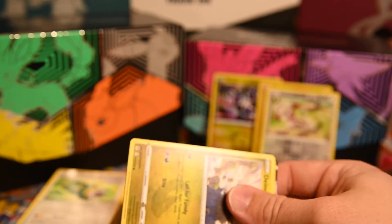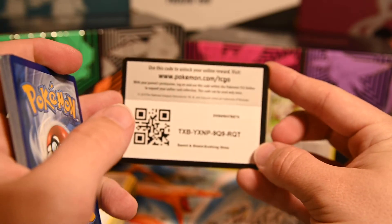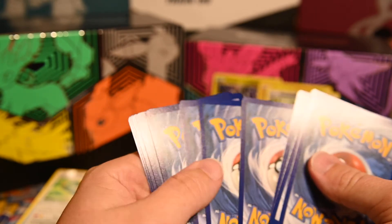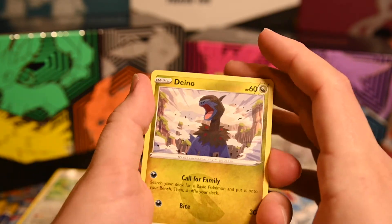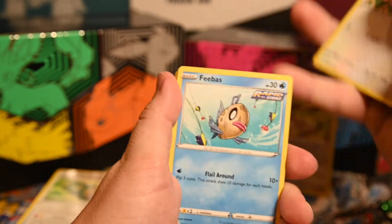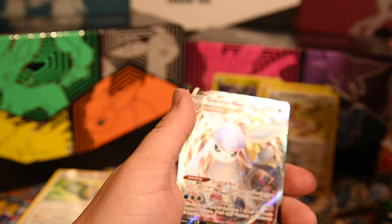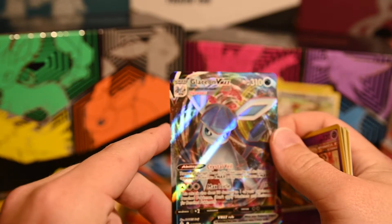Pack five: Litleo, Chinchou, Dino, Pumpkaboo, Carvanha, energy, Copycat, Ice, scroll. I'm getting into collecting, and as I've talked about in other videos, I'm big into learning how to invest now — what cards, what sets, whatever to get into. Pack six: Dino, Teddiursa, Phoebe, Hitmonchan, Fletchling, energy, Hippopotas, Tentacool, Rubber Glove, Wildfit — and ooh, a Glaceon VMAX! That's beautiful!